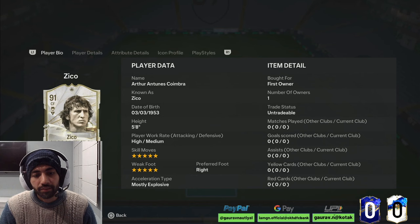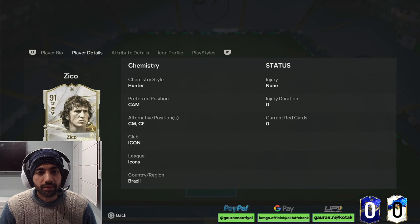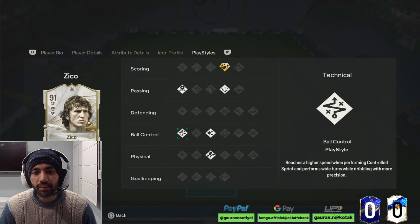Let's discuss about this card. He's 5'8, high-medium work rate, 5-star skill moves, 5-star weak foot, right-footed player. Mostly an explosive player on a Hunter chemistry. He can play as a CAM, CM, and CF. Pace-wise looks solid, shooting is good, passing is also good, dribbling feels decent. Physicality is in a good area, but the problem is with aggression — it's a little bit low. His playstyles include Dead Ball Plus, Tiki Taka, Incisive Pass, Technical, Flare, and Trivella.